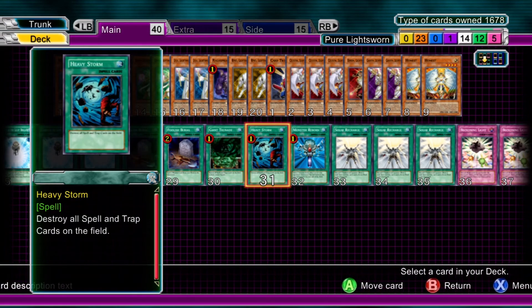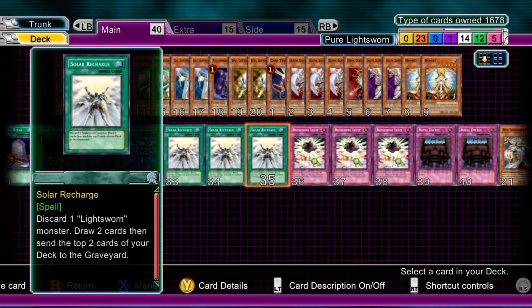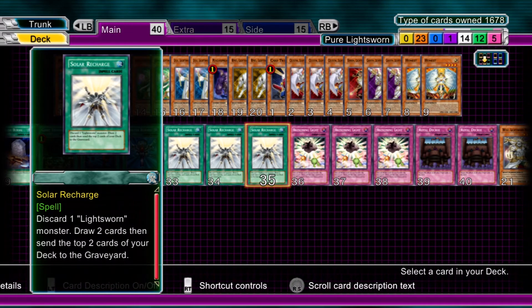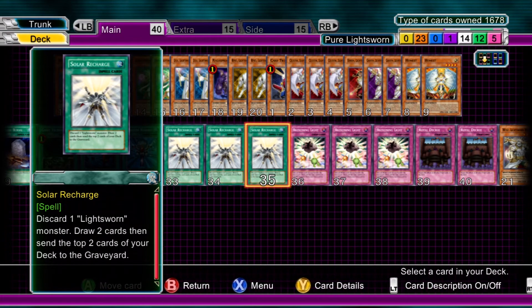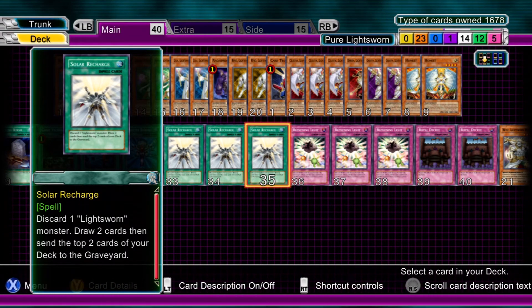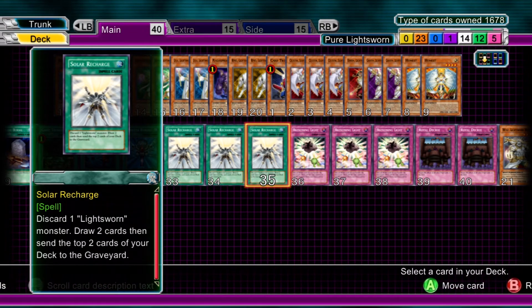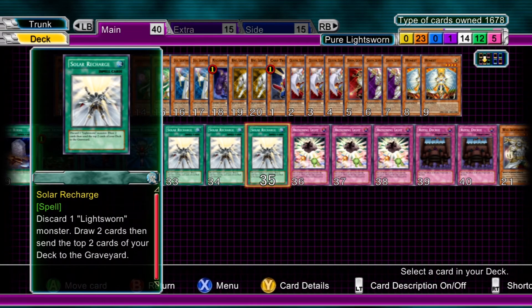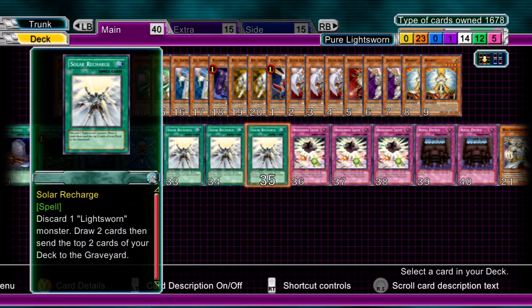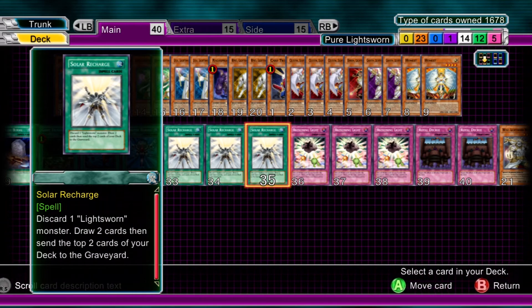Giant Trunade and Heavy Storm to clear the field. Monster Reborn — why not? Three Solar Recharge: discard one Lightsworn monster and draw two cards. It's another way to rip through your deck and it mills two cards as well. You can get some tricky situations where you just can't summon anything — you run into a load of Celestias, Judgment Dragon, and Wolf — so don't be afraid to use Solar Recharge even if it's a powerful card you're getting rid of. Bear in mind that Judgment Dragon doesn't count as a Lightsworn, so keep that in mind with all of these Lightsworn effects.